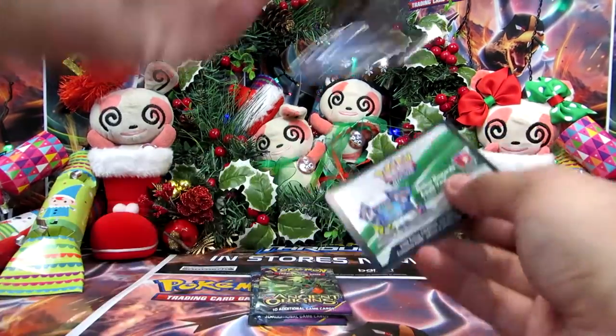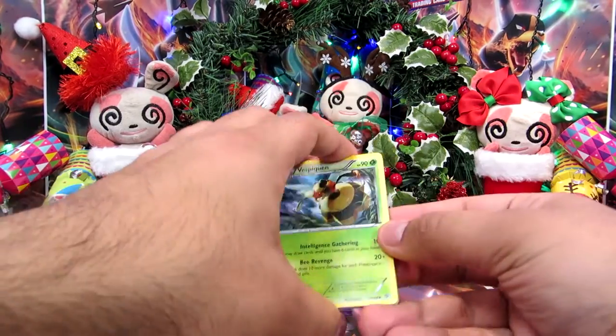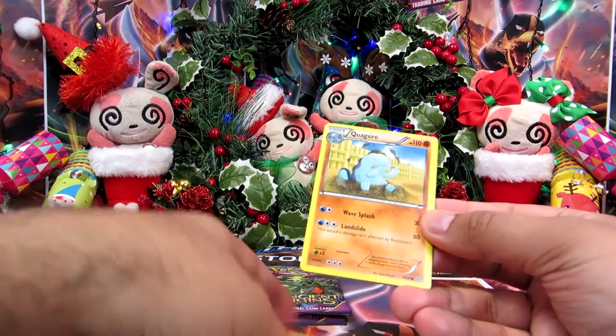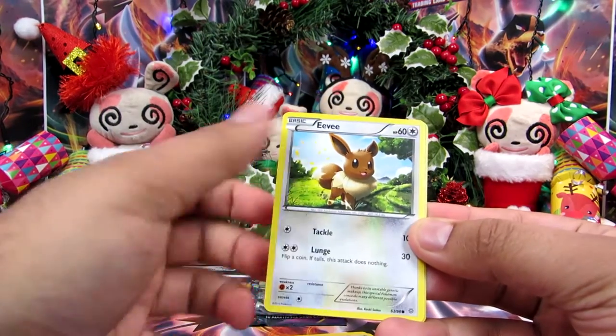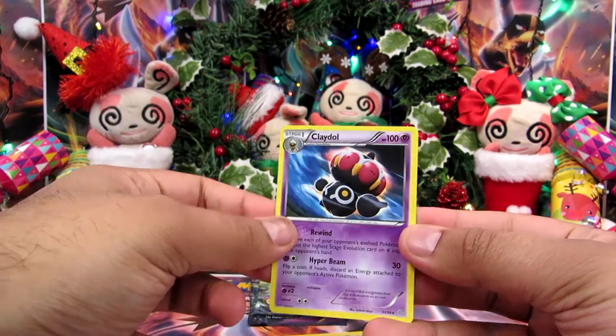Let's open these packs and see how we go. So we've got a Vespiquen, a Lucky Helmet, Curlier, a Quagsire, Spinarak, a Wooper, a Goomy, Eevee, Eevee Reverse, and a Claydol rare.